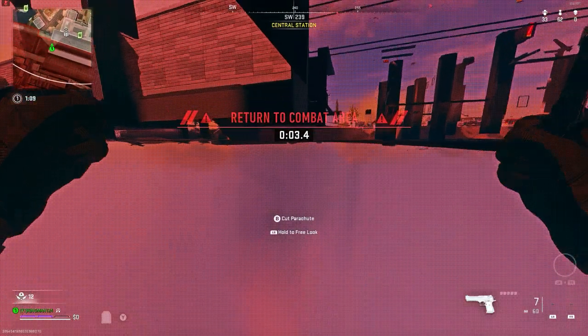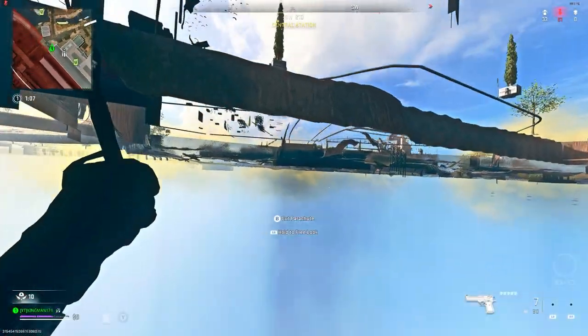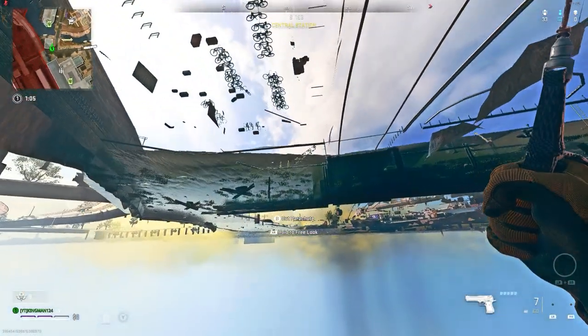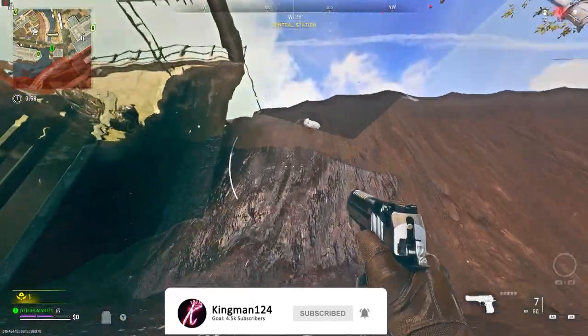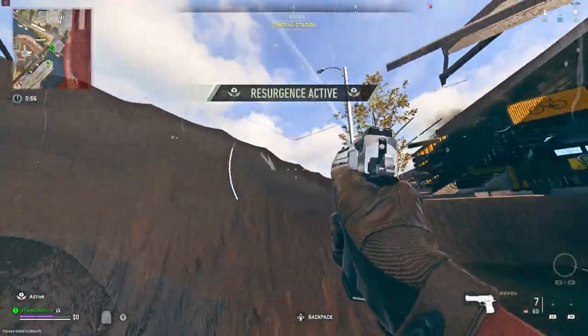You can then drop underneath the map and find the nearest water source. Once you find it, all you have to do is swim up and you're completely safe. As soon as you run through the wall and go underneath the map, make sure you parachute as soon as possible, otherwise you'll hit the death barrier underneath the map.